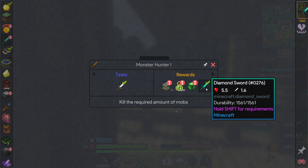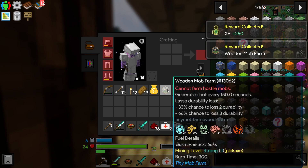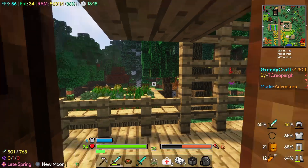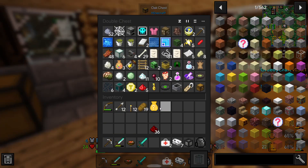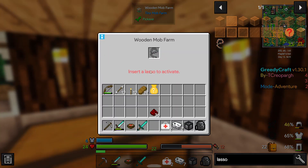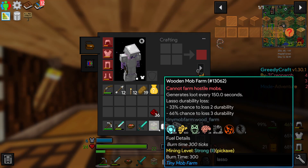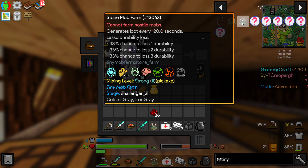I think there's too many loot things. We got a diamond sword we can't use, we got redstone, and a wooden mob farm - this looks interesting. This mod generates loot every 150 seconds, cannot farm hostile mob, lasso durability loss. Insert a lasso to activate - right click on the mob to capture. So we have to make a lead and chuck that inside this, and there's a chance it will lose durability. There's also a tiny mob farm, and maybe these other higher tier ones can farm hostile mobs.